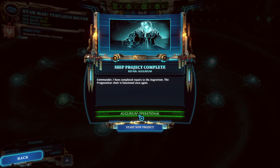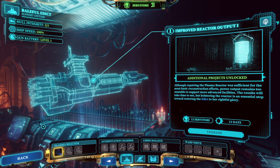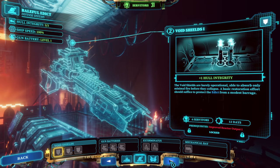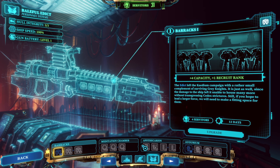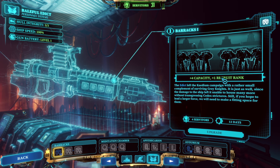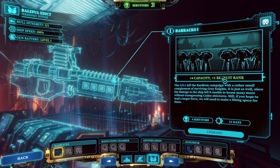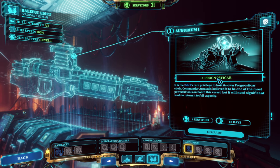Oh I guess we're going there now. Augurium is operational — Prognosticar is functional once again. Additional projects are unlocked. It looks like we have access to upgrading the barracks — extra capacity and plus one recruit rank. What does this mean exactly? I would assume the rank at which recruits come in is higher, which seems really good.